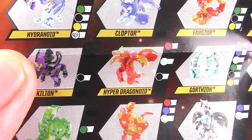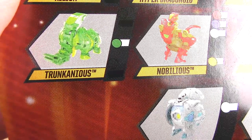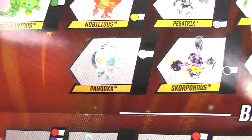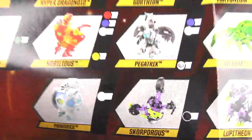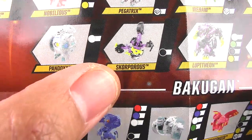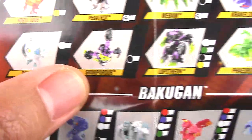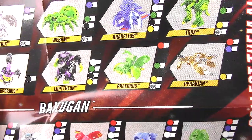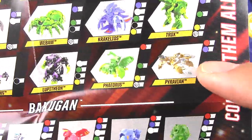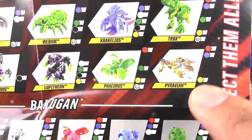And check that out — Hyper Dragonoid, Kilion, Truncaneus, Nobilius, and Pandox. I can't wait to find that one. We got Pegatrix, Lupithion, and Skorporos. Phaedrus, and Pyravian again but in different factions — it comes in Aquas, Pyrus, and Arlis.